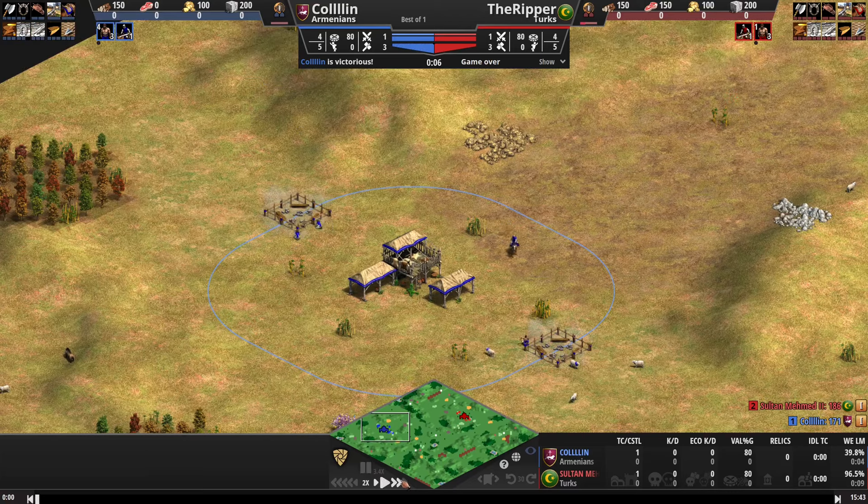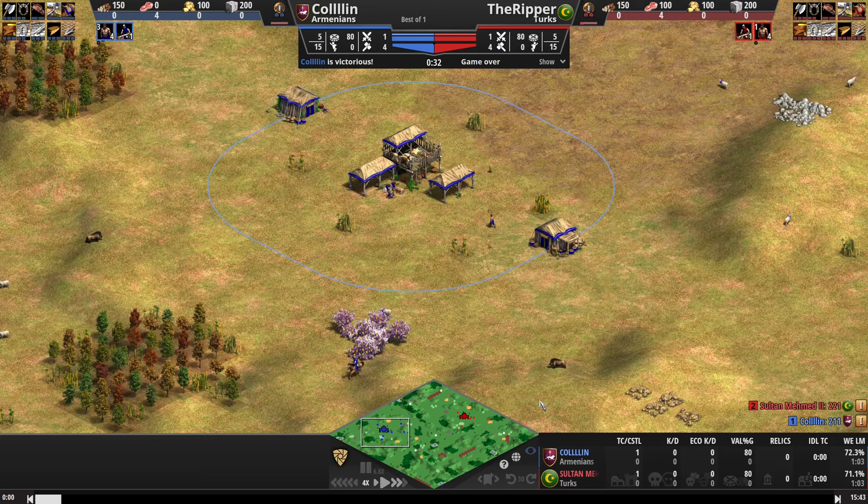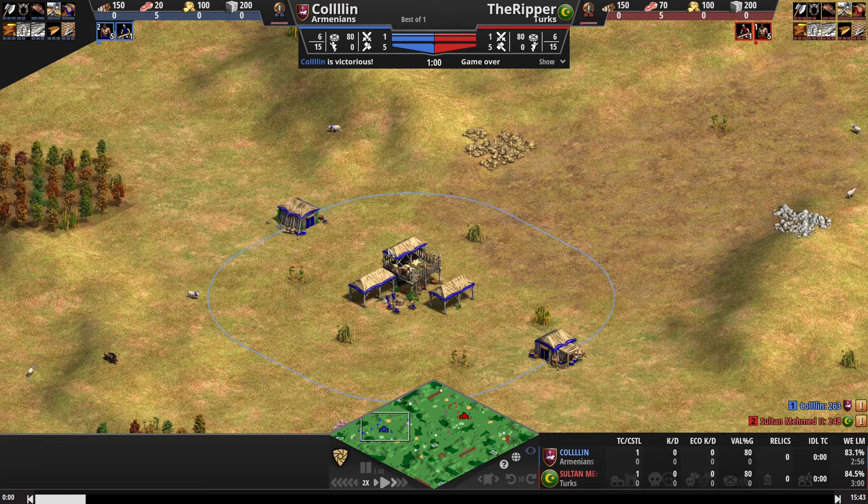Welcome to the second Armenian build order. This is the Man-at-Arms Towers build order, or you could possibly think of it as the Longswords Tower, since the Armenians do have the option of making Longswords in Feudal Age to accompany their tower push.